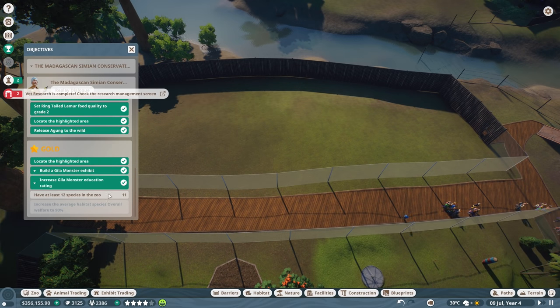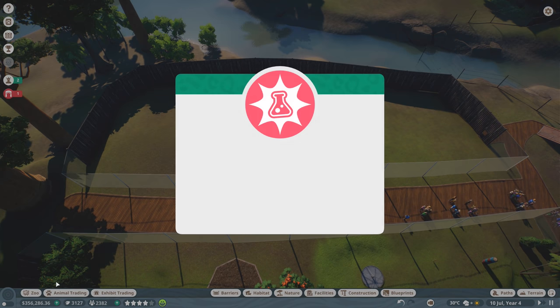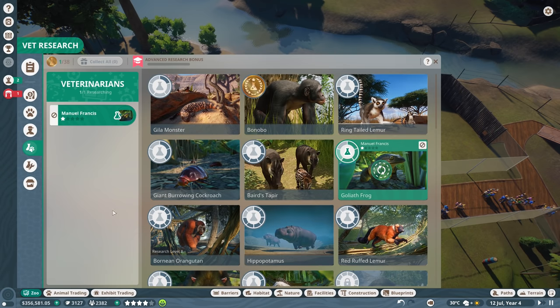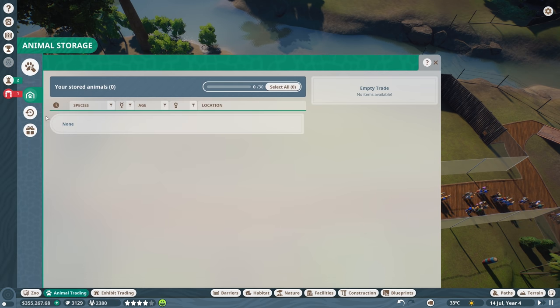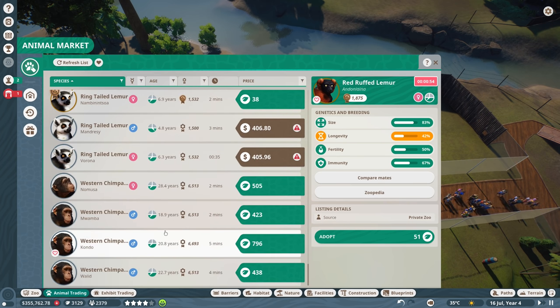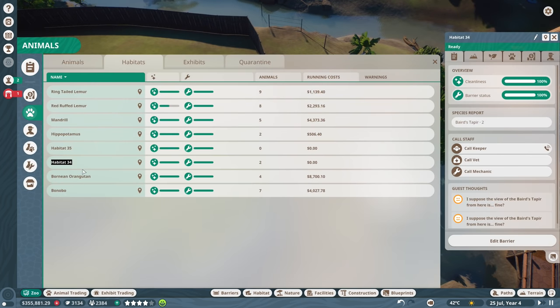We have one more creature we need to put in here, one more species. Another notification for the goliath frog. Maybe we can let him research something else - let's stop researching goliath frog. In animal trading, if we go to the animal market - was it western chimpanzee or something else? Oh yeah, we should probably name our tapir habitat too - let's name it Baird's Tapir Habitat.